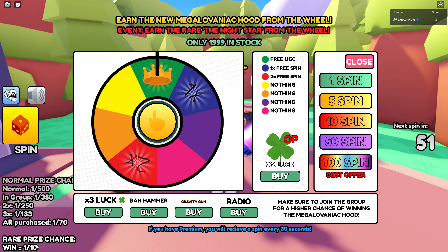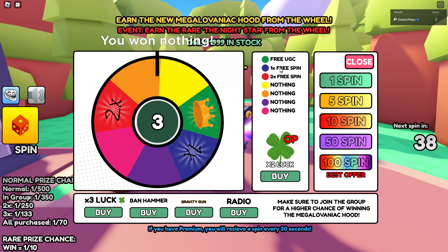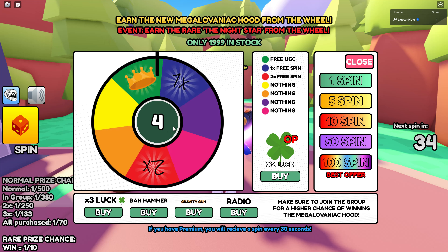The upper right shows a counter for how long until your next spin. Now the chances shown in the bottom left of the screen — that stuff is not right. It says rare prize chance 1 in 10, but it's not even close to that. It's probably more like 1 in 100,000.